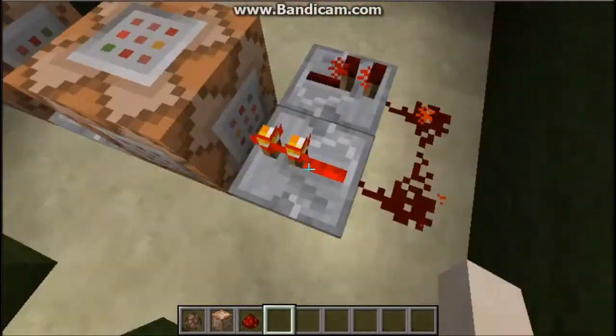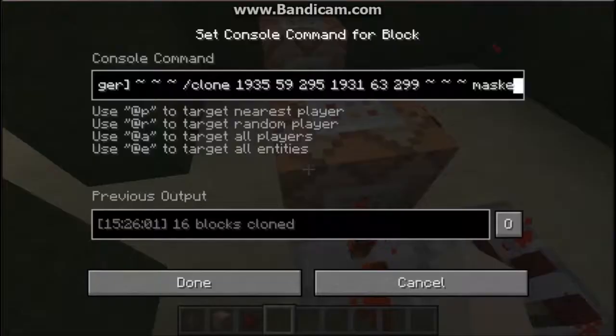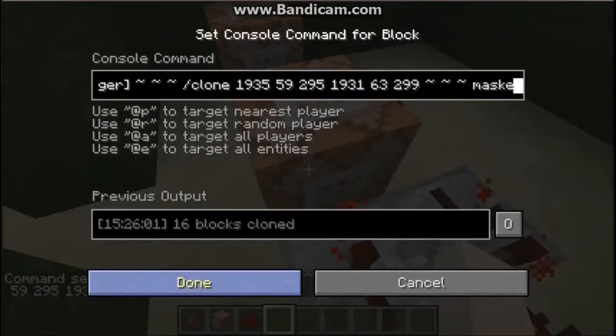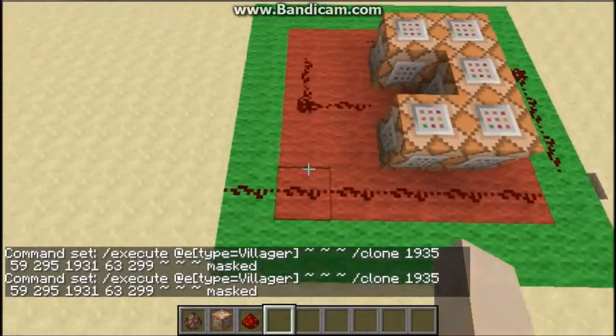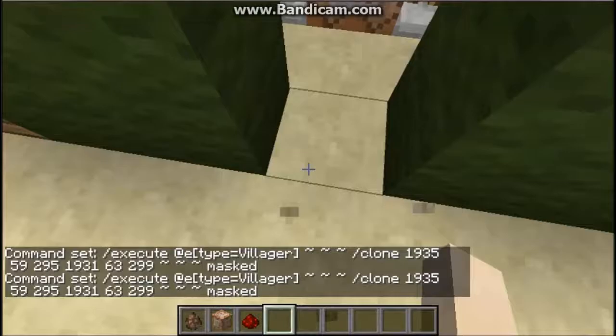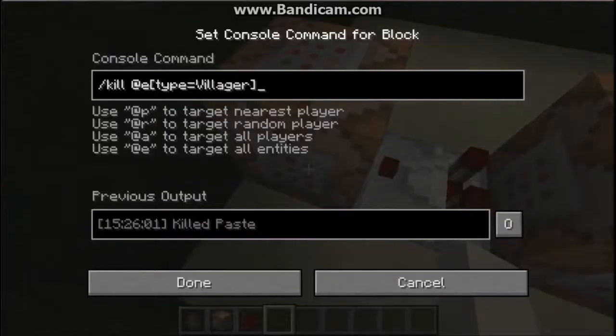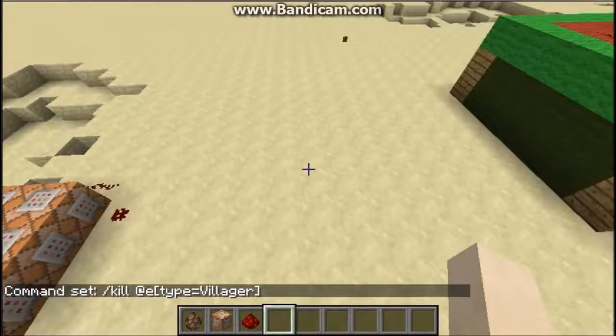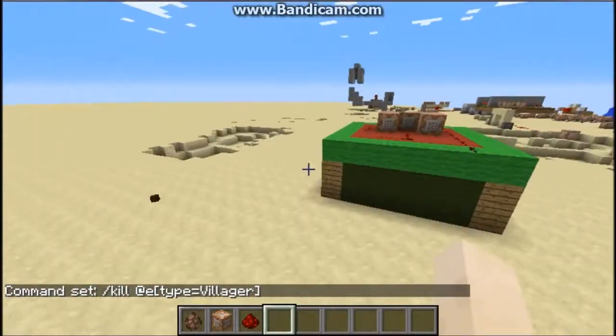Anyway, this only requires two simple commands. It uses the execute command towards an entity that's a villager, and it will be cloning this red area over here to where the villager is. Then, if you want to do that again, we kill that villager so it won't clone the item to a villager who already cloned the first item.